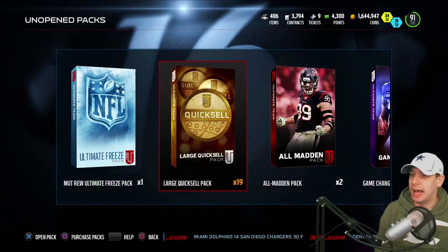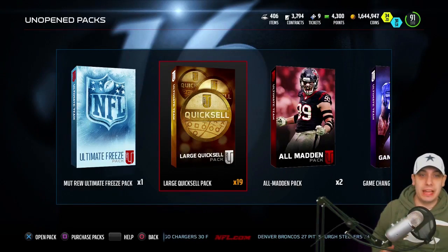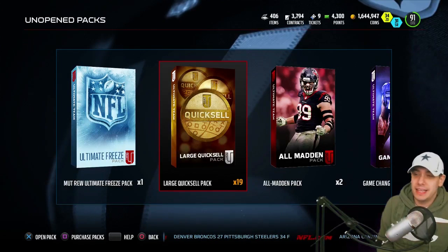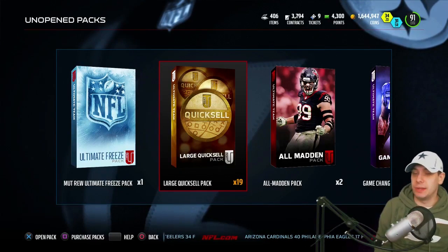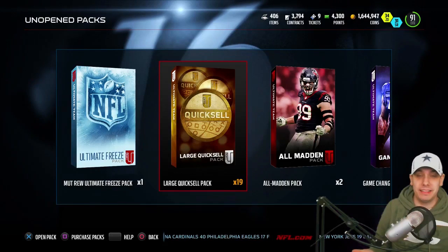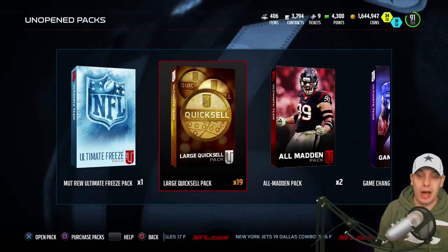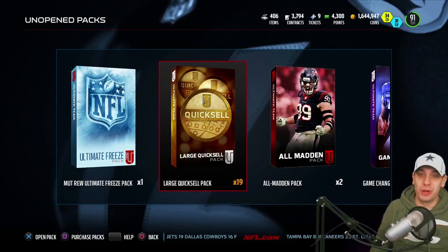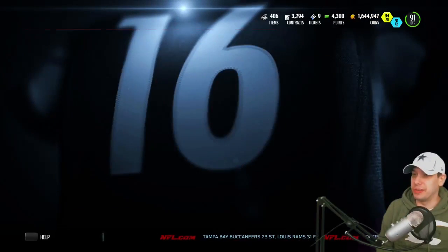I'll buy another one — I'll figure out another way to get an additional large quick sell pack for you guys. With that being said, we're gonna do the 10 large quick sells today. Hopefully we get something good. I don't typically do these because I kind of think they're typically a ripoff, to be completely honest. For the most part you're not gonna pull anything good. Yes, it all comes down to that one time you pull the 250k, the 500k, the million — something like that. But it's very possible that even with 20 of these I'm not gonna pull anything big. The nice thing is I was clearing out my binder and was able to put together a bunch of these for you guys to watch and see what's gonna happen with large quick sells.